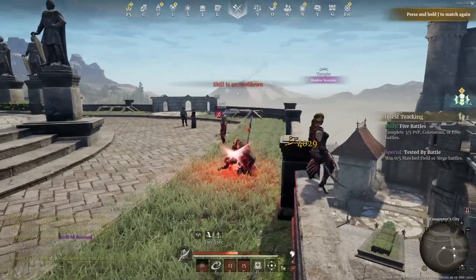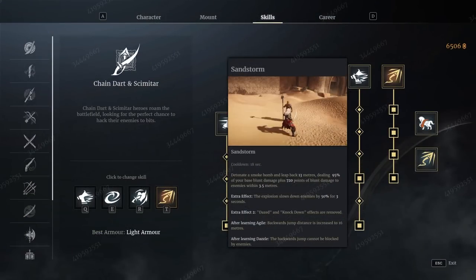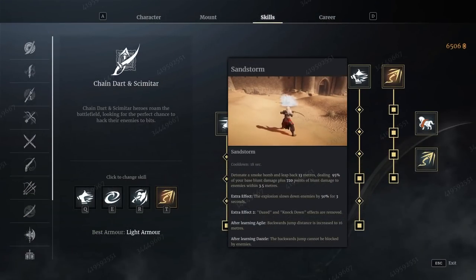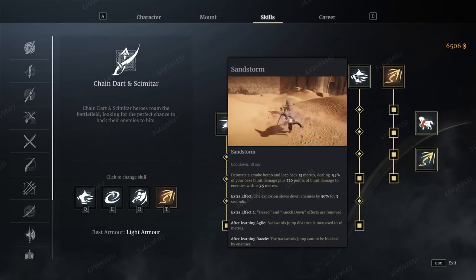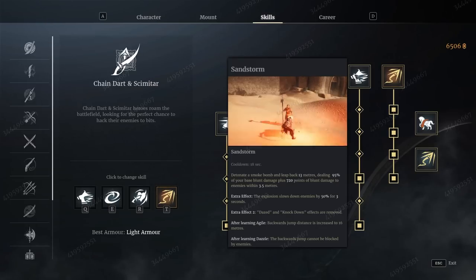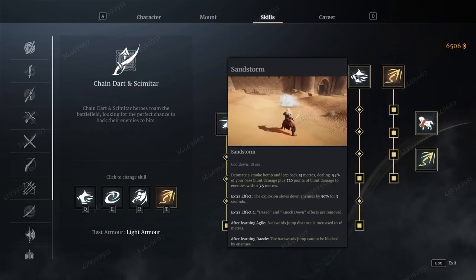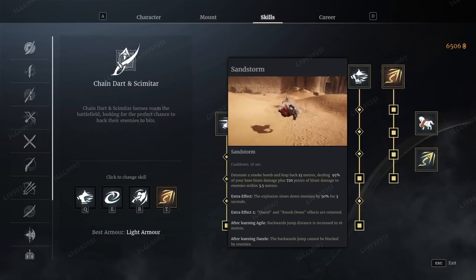And then finally, you have Sandstorm, which is kind of like the mother of all escape abilities. It actually does damage, it puts down this smoke bomb, and it puts you back 13 meters — it's a hugely long way. And it doesn't get blocked by anything. So if there's enemy infantry nearby, if you're in the middle of a blob of enemy infantry, you can activate it and still get out of that blob without any problems. In that sense, I guess it's a little bit like the Pike's escape ability.